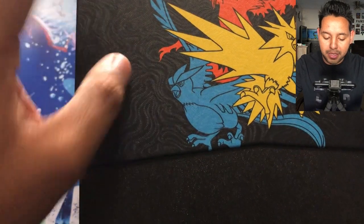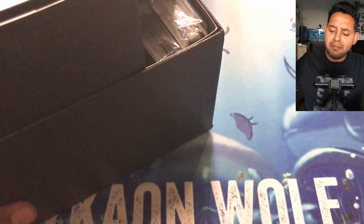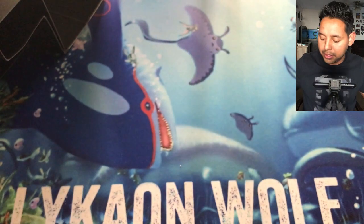Here's the box. I don't know if you can see it, but it has some texture on it. I think that's the first time I've seen texture on an Elite Trainer Box. Anyway, let's get to the cards — here's the code card.